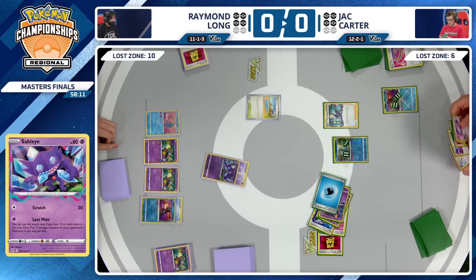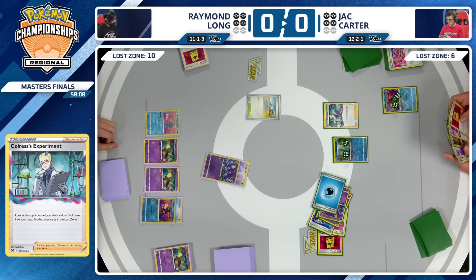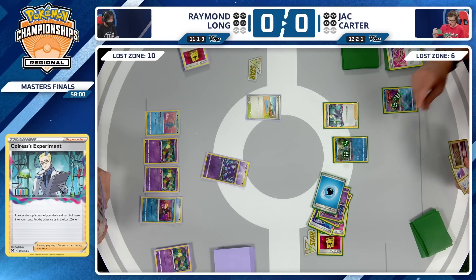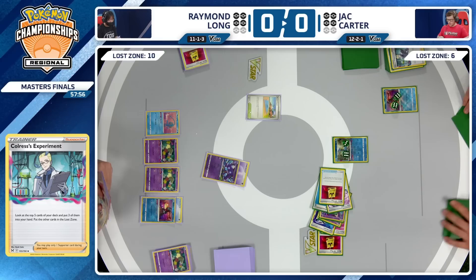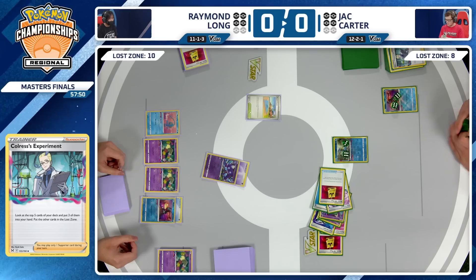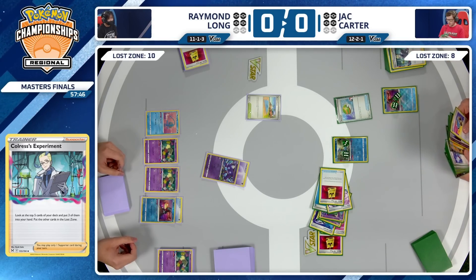You definitely need to deal with the Sableye. With six cards in the Lost Zone, it is technically possible to get to ten. Colress is going to boost two more. If you find a Lost Vacuum and a Tool, you could get to ten and utilize your own Sableye this turn with Lost Mine. And there's another way to punish your opponent for leaving too much damage in play — play a bunch of switching cards in a turn. The healing factor of Switch cards is a surprisingly relevant card in the mirror match.